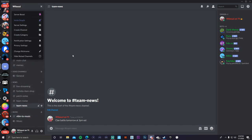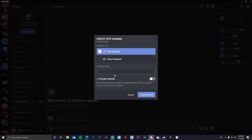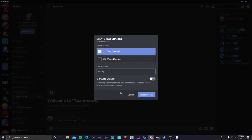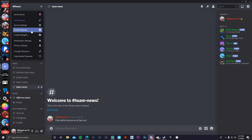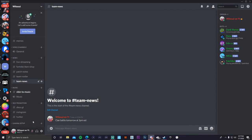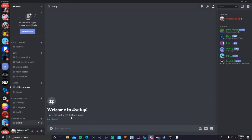There are two more sections to add. First, create a category called 'Self-Promotion' where people can post their Xbox gamertag, Instagram, Twitter, and other social media links. Second, create a category called 'Gaming Setup' and add a channel called 'Setup' where anyone can post pictures of their gaming setups. I'll actually be making a gaming setup update video by the end of the summer.